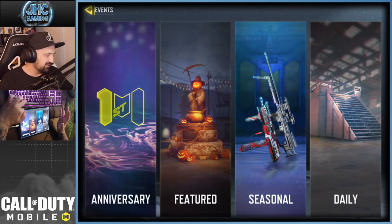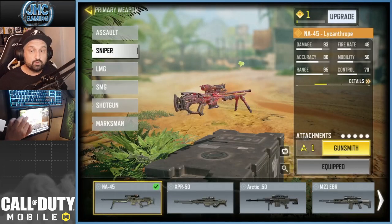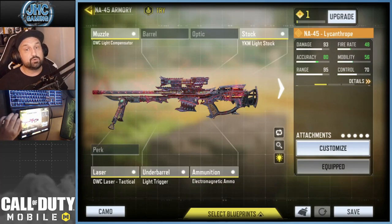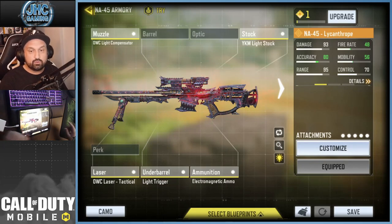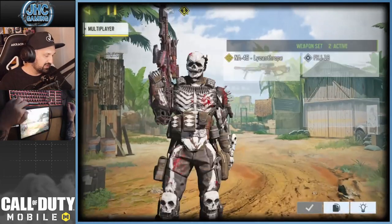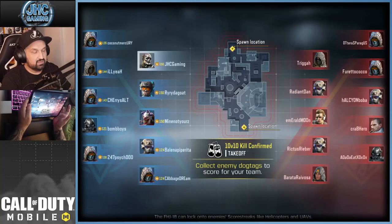For the loadout I'm going straight to Gunsmith — I'm level one so this is my first game with the sniper and I don't have many attachment options. We've got a laser, underbarrel, light compensator, stock, and electromagnetic ammo. The stats show 93 damage and 80 accuracy, so let's see how it goes — first game with the new skin.